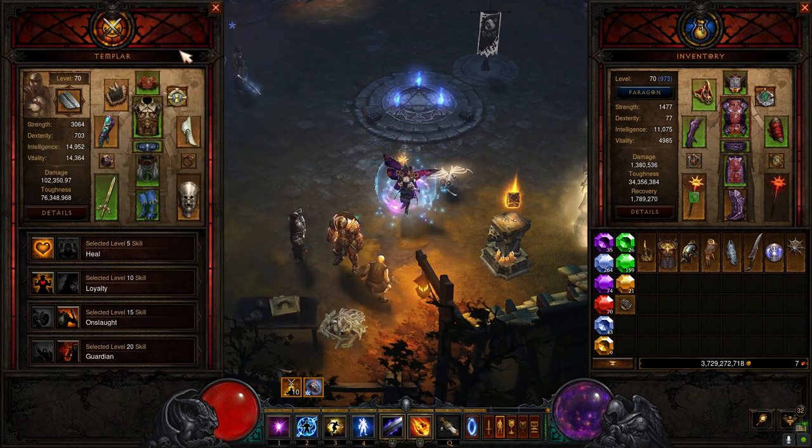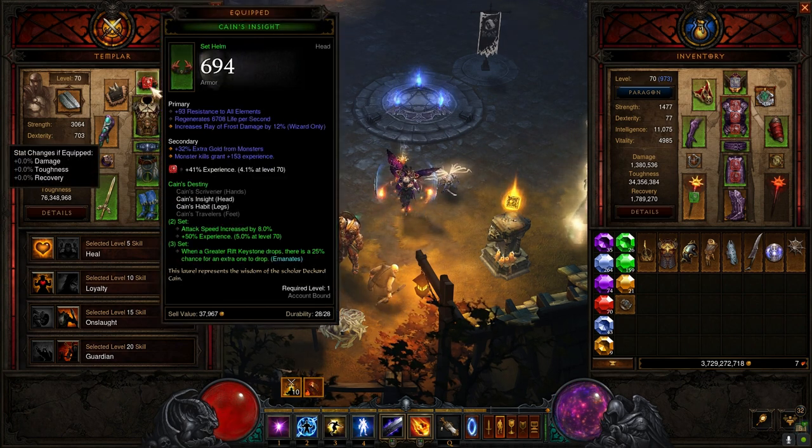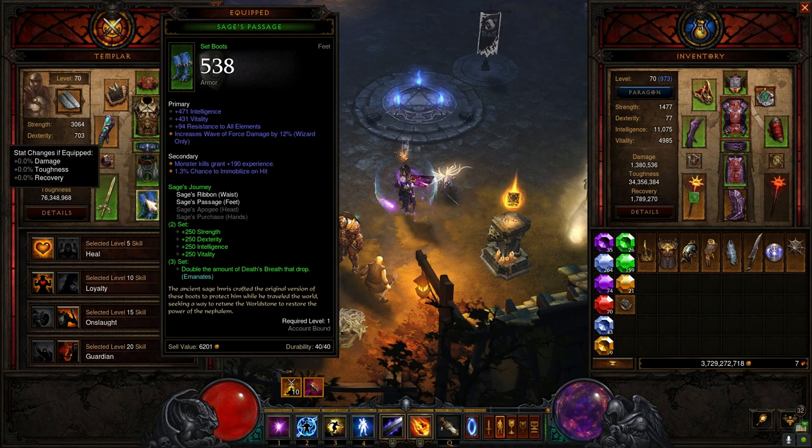As for the sets, I'm using the Born set mainly for the extra XP. The Cain set gives more XP as well as a 25% chance for an extra one to drop. And the Sage's set doubles the amount of death breath that drops.